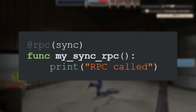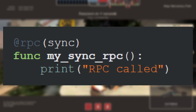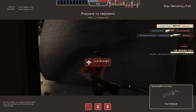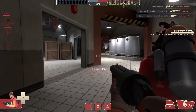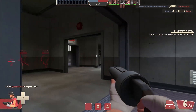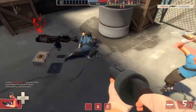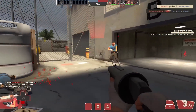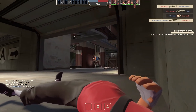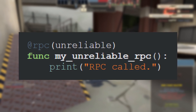The sync parameter will ensure that the RPC function will also be executed locally on the sending peer. By default, RPC functions are sent in a reliable way, meaning the protocol needs to keep track of it and wait until the client acknowledges its receival before sending more messages. However, these back-and-forth checks add latency. For things like player movement, where new data is being sent every frame, low latency is more important than ensuring every network packet successfully arrived. The unreliable keyword allows this.